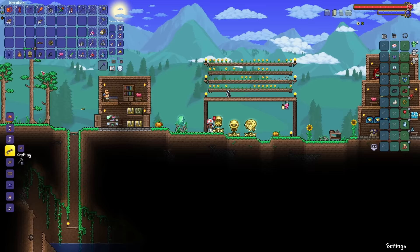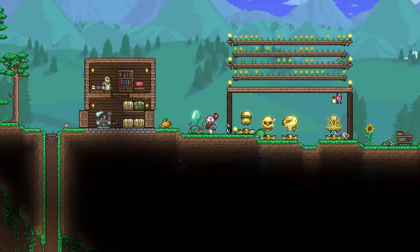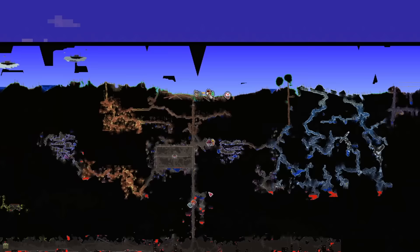Finally, I made it to hard mode — but as we all know, that was never the concern to begin with. The stuff I have now is more than enough to get me past the Wall of Flesh, but from here on out, the only upgrades available are the six biome chest weapons. Basically, I need to make it past Plantera with this loadout. Needless to say, I've got some work to do.